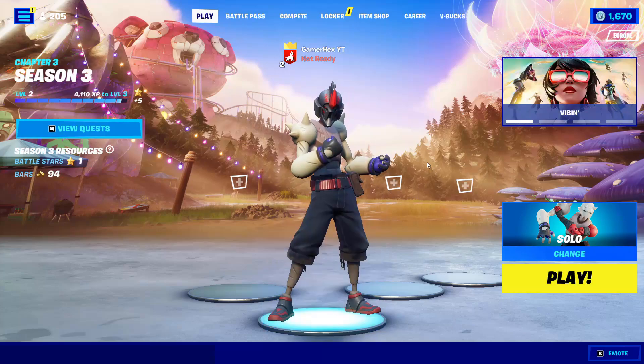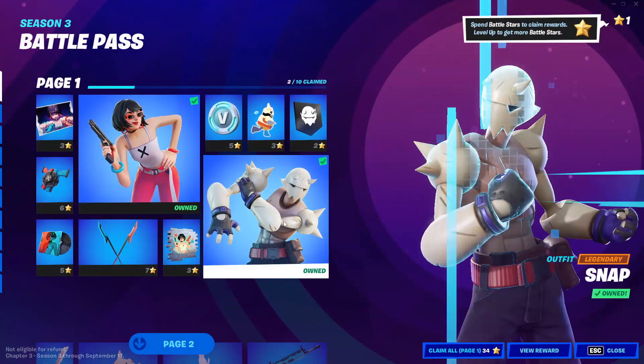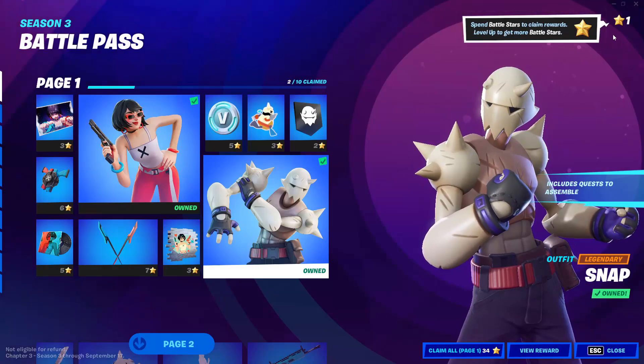Hello everyone and welcome back to Fortnite. Today's video I'll explain everything related to the new Snap skin. First, you need to get the skin from the Battle Pass - you can buy it for 900 V-Bucks from the store.